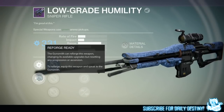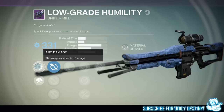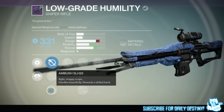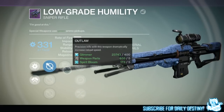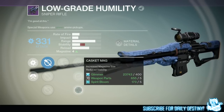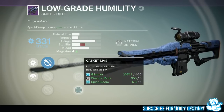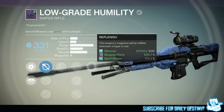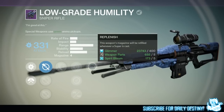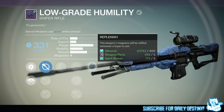I haven't started to upgrade it yet and I won't be able to ascend it until tomorrow when House of Wolves drops. It has Hawkeye, Longview, and the Ambush scope — my favorite scope. It's got Outlaw, the new Casket Mag mod which gives increased magazine size with reduced stability, and Replenish — this weapon's magazine will be refilled whenever a super is cast.